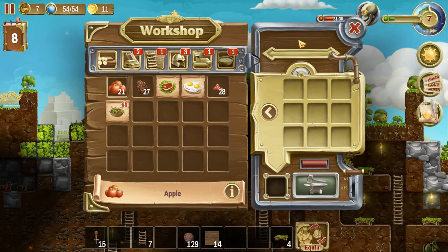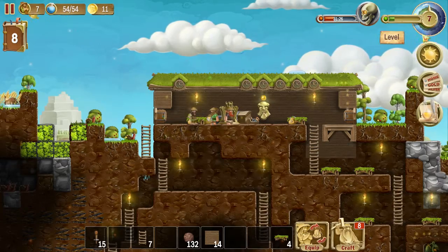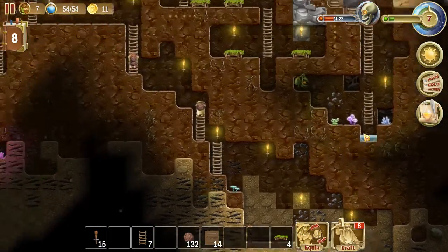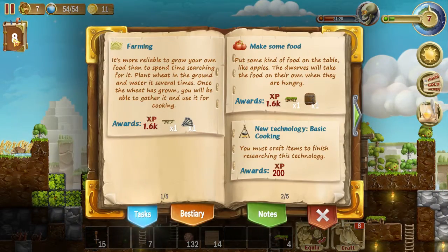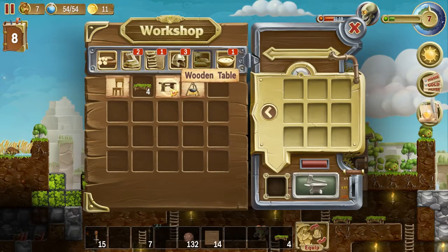Alright guys, how's it going? Welcome back to Craft the World. They are just finishing up their little gathering expedition — still coming up. I was looking at my task manager and seeing about making some food, like actually putting a table down and putting food on it. So let's see if we can figure out how to do that.